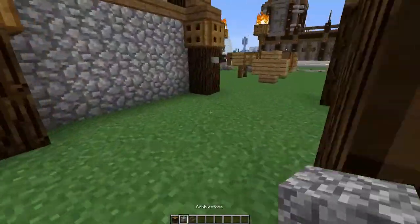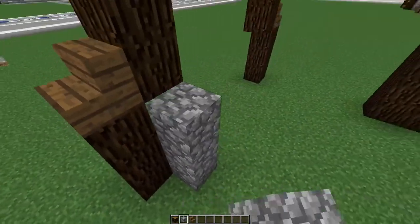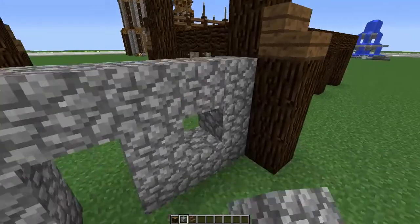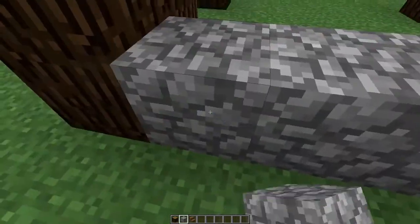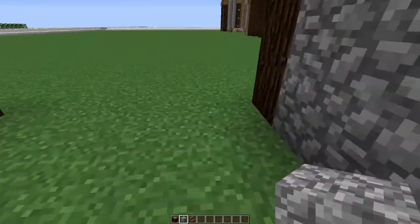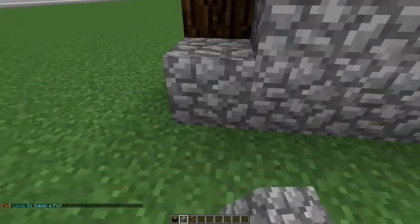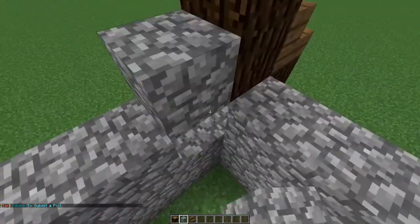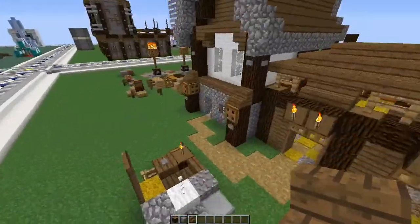The next block we'll use is cobblestone and that will only be for the front part of the build. We're going to have our doorway here and a small window here, then go all the way along the back wall, and out one block all the way. That's all the cobblestone we need for this part.